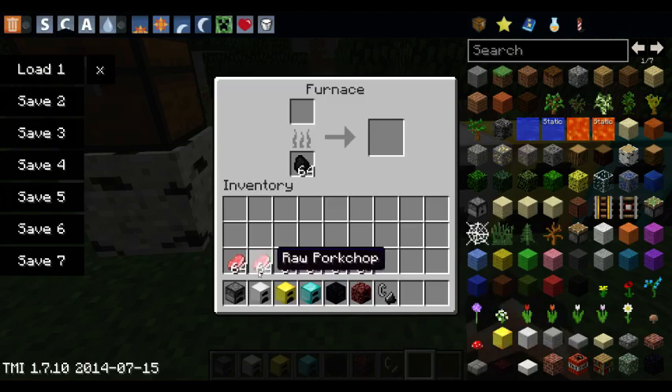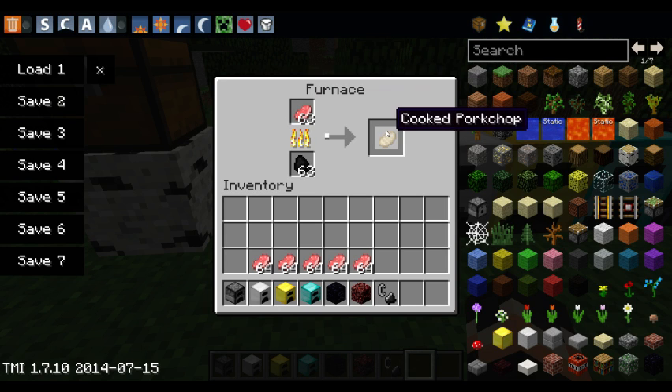Let's go ahead and cook some pork chops. This is the normal speed of a furnace — look how slow that is. Like, it's so slow, and if you're going to cook a full stack of 64, this is basically useless.